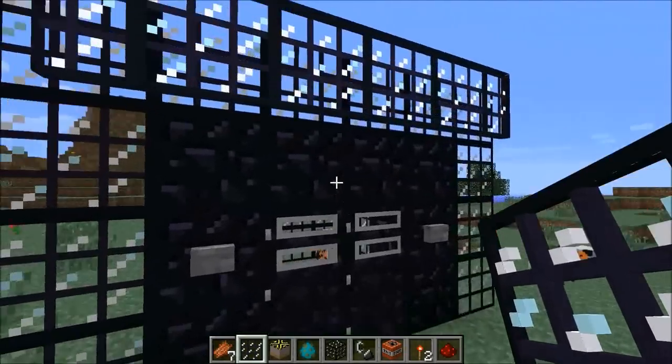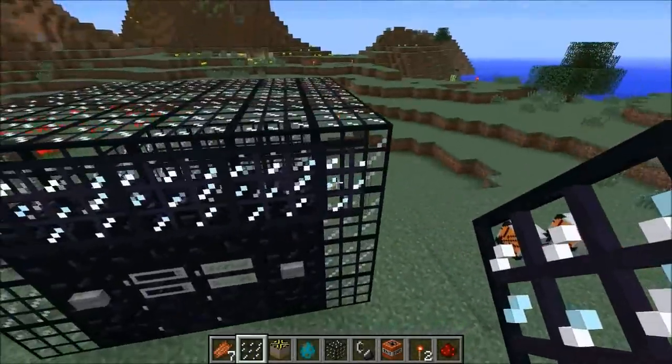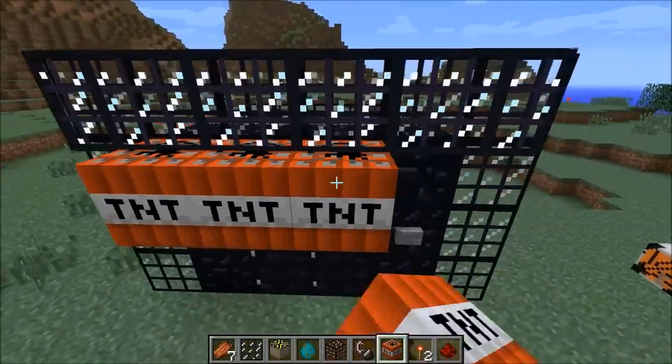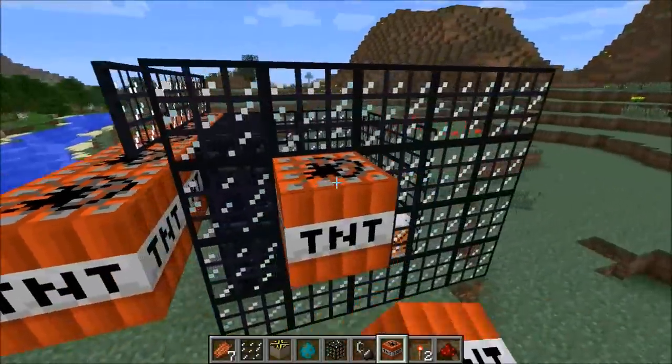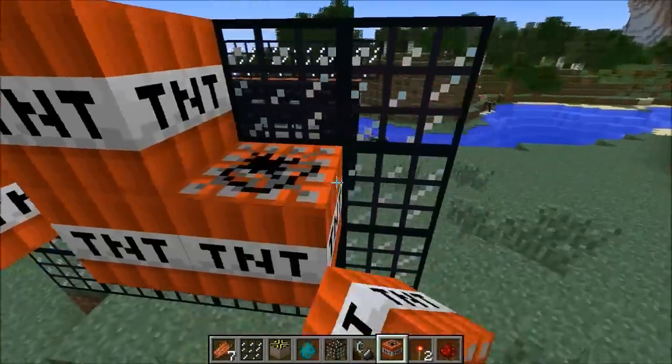I built this little house made out of all these different materials with some glass panes to show you an example. You cannot blow this up — I'm gonna put TNT all over it and we'll see what happens. It'll probably blow up the ground a little bit, but this thing cannot be destroyed.